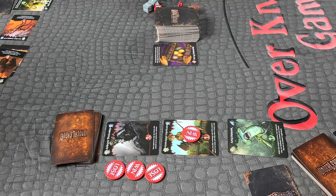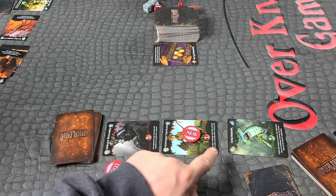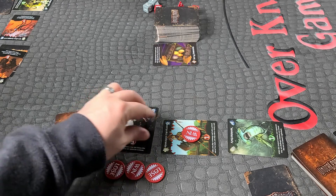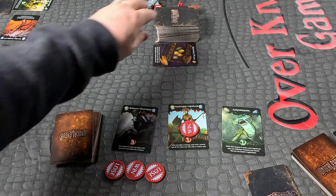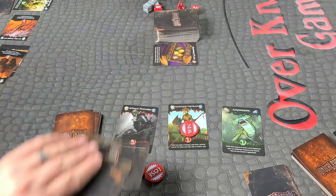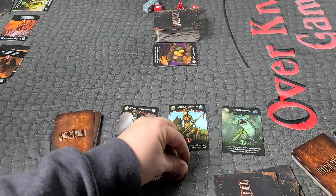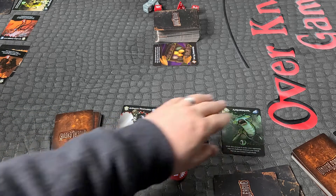Phase one: Preseason. Calculate victory points. If a player has more than 20 victory points, they win and the game is over. The player with the lowest victory points becomes the first player. Mustering: reactivate exhausted creatures. Draw cards from the strategy deck equal to your chip pool. If all three creature cards are the same type, draw an additional strategy card. Collect all chips and return them to the player pool. Either draw two cards or transfer a creature to the stable.